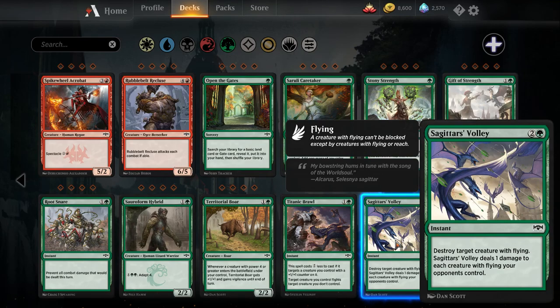Sagitur's Volley — destroy target creature with flying for three mana at instant speed, and it deals one damage to each creature with flying your opponent controls. This is a reasonable sideboard card against Healer's Hawk. Your opponent would have to have multiple flyers plus a Healer's Hawk in play for this to be a huge blowout — and often their other flyer is Parhelion Patrol, which will make the Healer's Hawk bigger so it won't die to this effect. While this might be good, I'd be surprised if Crushing Canopy wasn't just a better sideboard card most of the time.